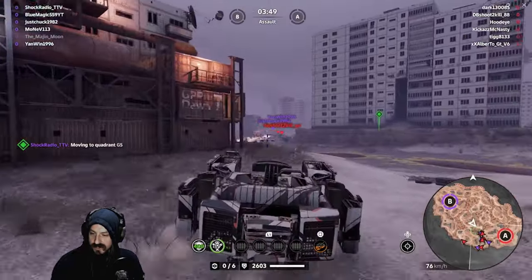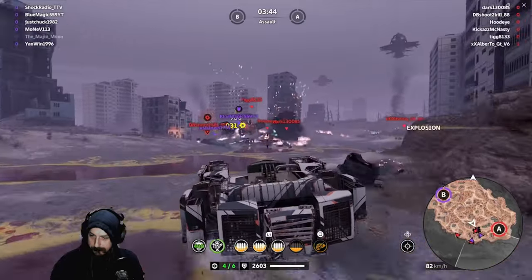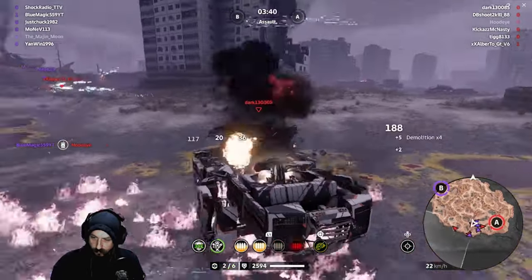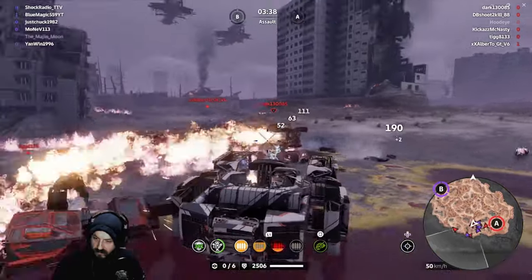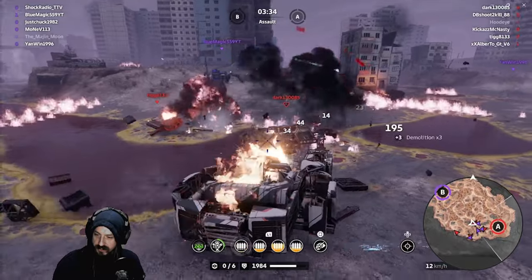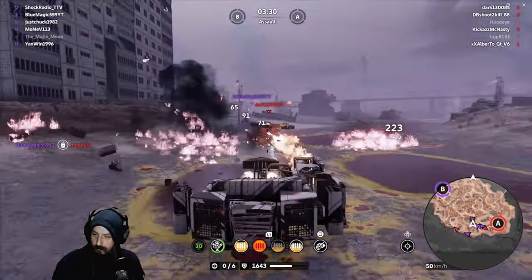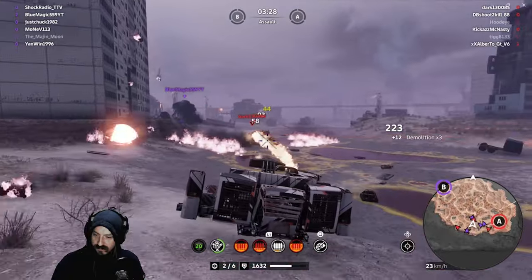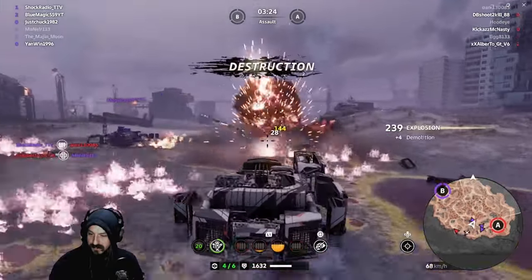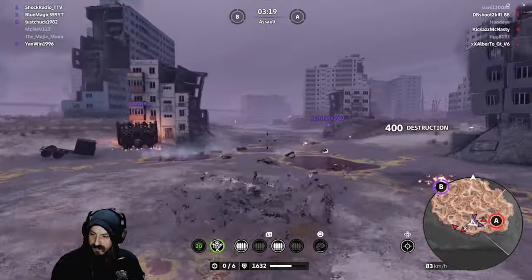We're going to chase him down, dishing out that damage. Pop goes the weasel. We're going to face tank — using as much firepower as we can dish out right here. Tanking the Firebug, maintaining the strafe, keeping the turn going to make sure that he cannot get speed to catch us. And he is out. The Imps strike again.